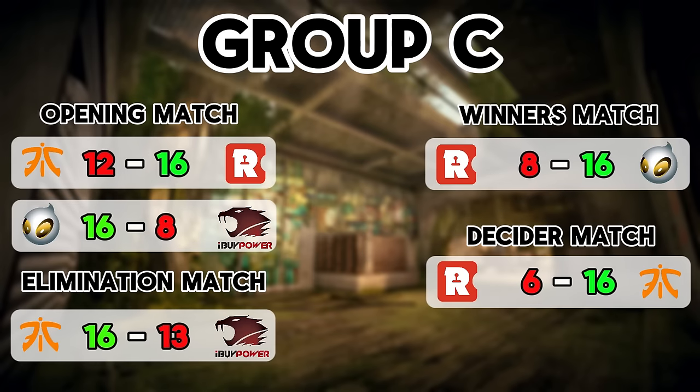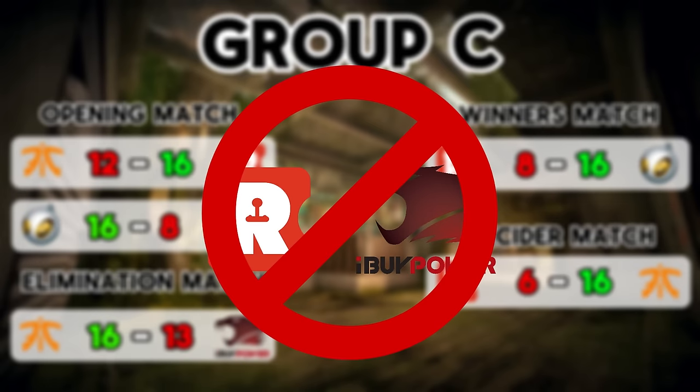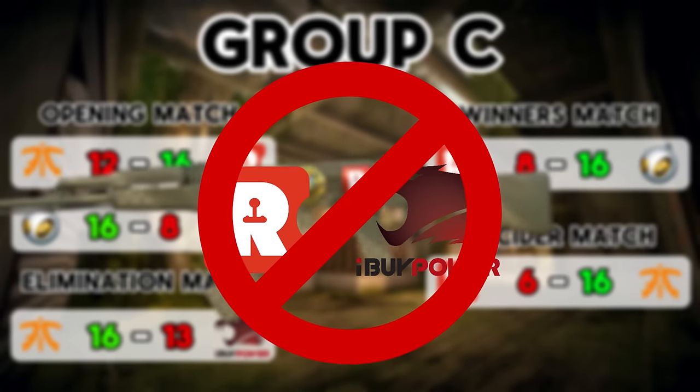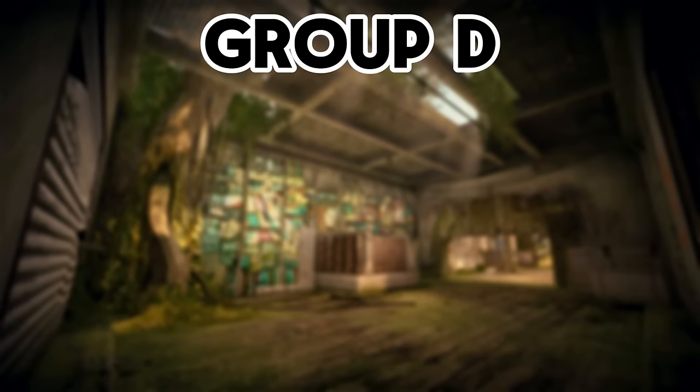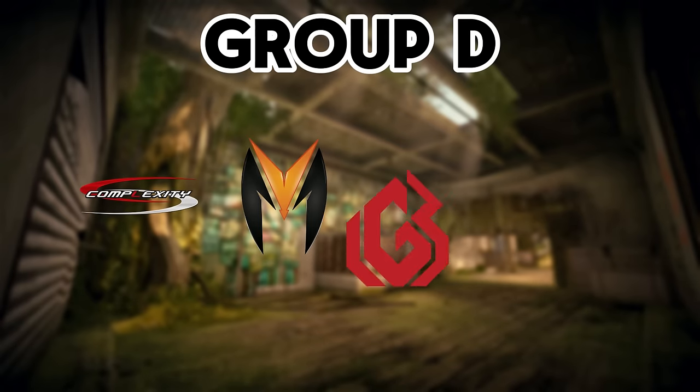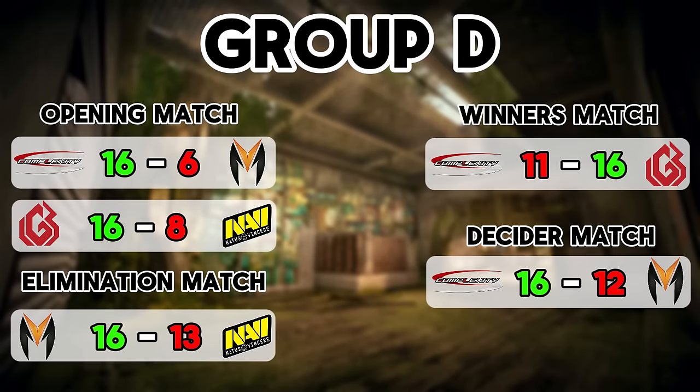Here are the Group C matchups — if you pay close attention, unfortunately Reason Gaming and iBuyPower never played against each other. Lastly, in Group D we have Complexity, Mystic, LGB, and Navi. Navi and LGB never faced each other.